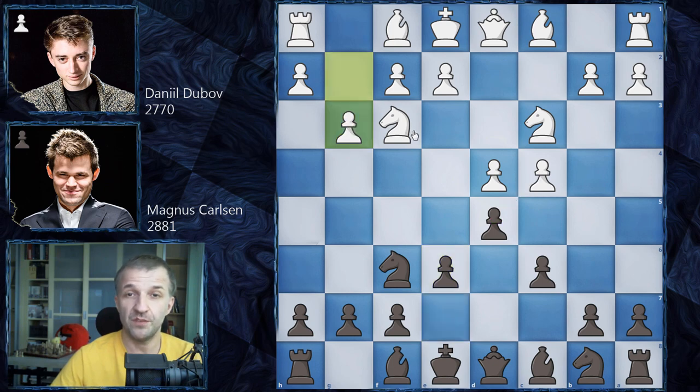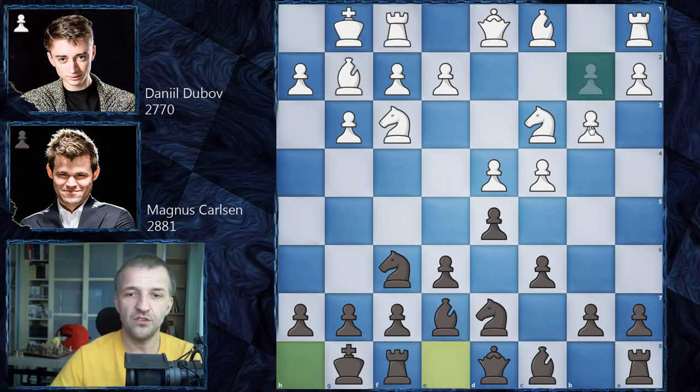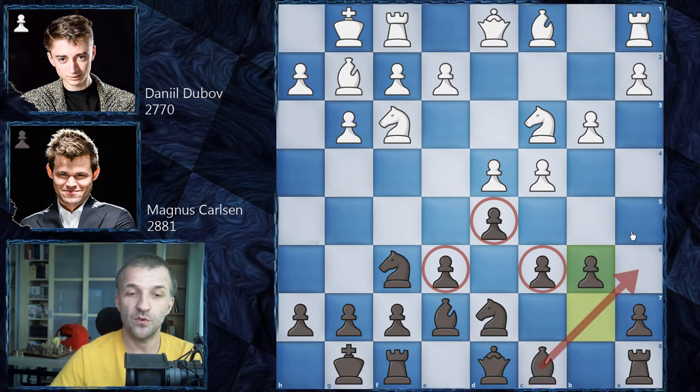We have G3 by Daniel Dubov, so he wants to fianchetto the Bishop and play with the Catalan Bishop. We have Knight B on D7, and now Bishop on G2, Bishop on E7, and then Castle, Castle, B3, and B6. For me it's very interesting, because against stronger opponents I very often go for this setup — this setup with the Bishop on A6. This is what Magnus played, so I was pretty interested in what can happen in this game.